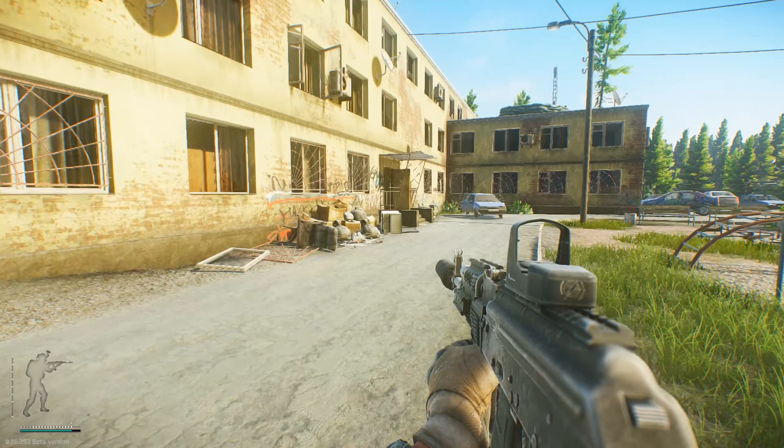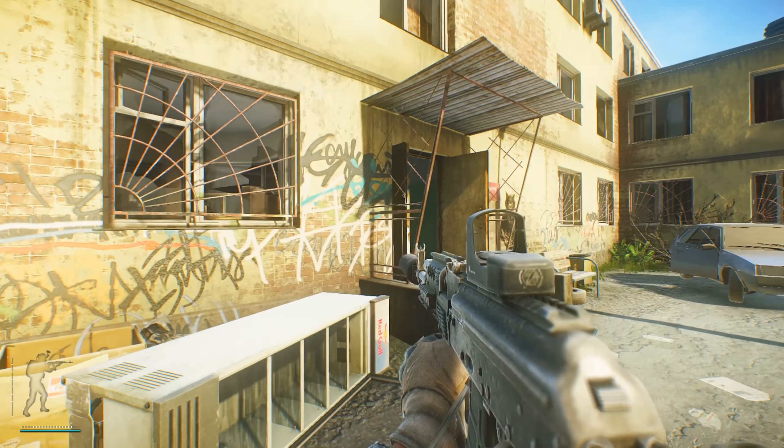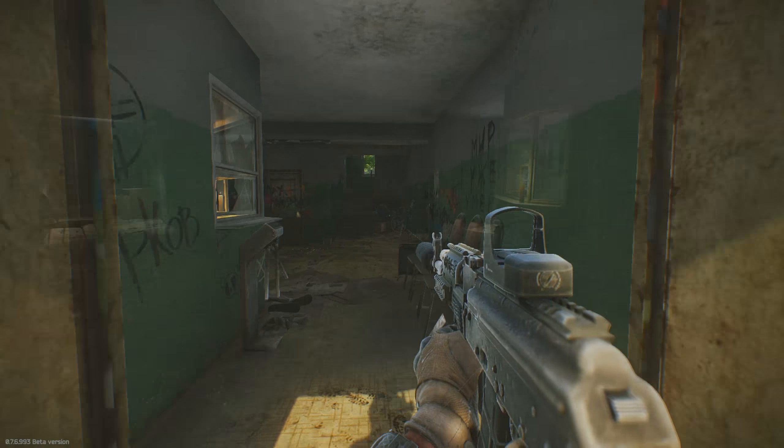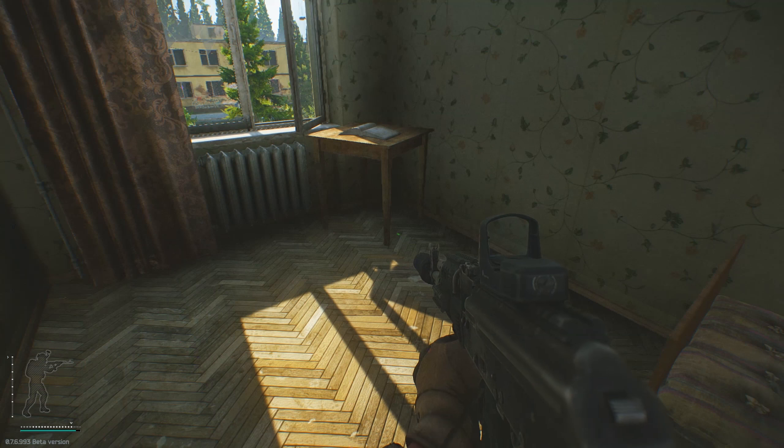Hello guys, welcome to another video. Today we're going to be looking at a rather funny yet kind of serious exploit in Escape from Tarkov. As you can see, you can fly through the freaking floor — you basically teleport.